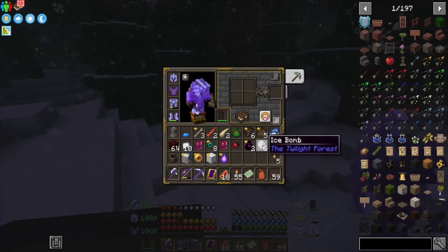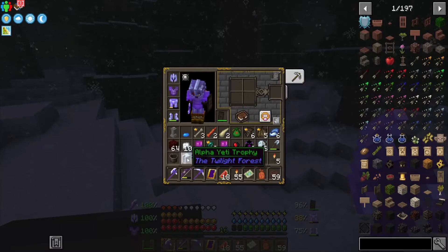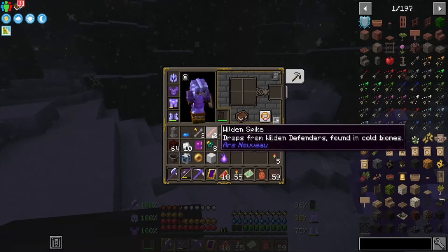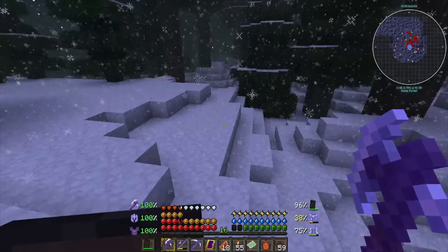Let's see what we got - ice bomb, soul fire, we have our trophy, alpha yeti fur. Some pretty cool stuff! I'm gonna go ahead and put this on. Now that that living hell is done and over with, we're gonna go ahead and jump up into the Snow Queen's lair right in the center.